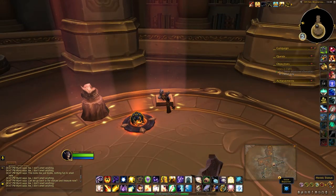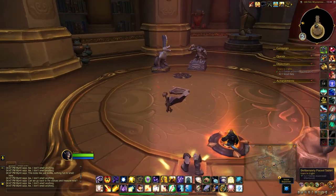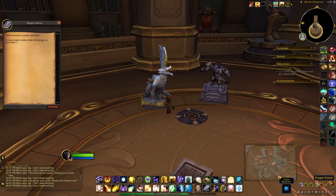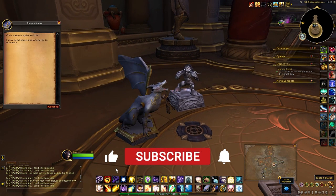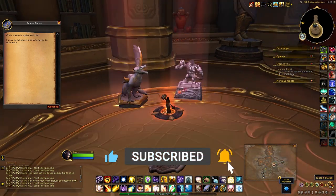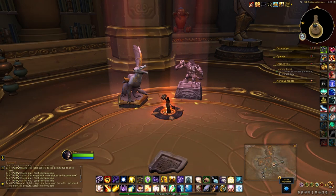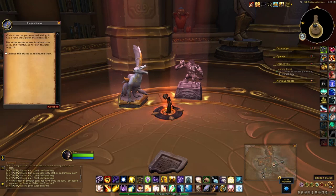Broic statue. Let's see what the other side says first. So I need to stand on this one. The stone dragon streaked with gold has a runic inscription that lights up. The stone statue across from me is as wise and truthful as her owl features suggest.